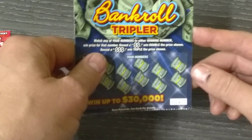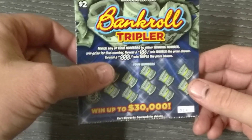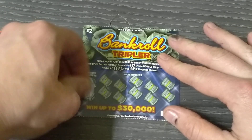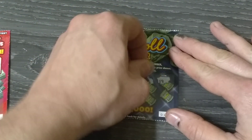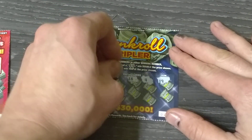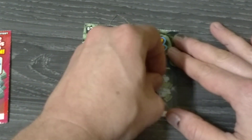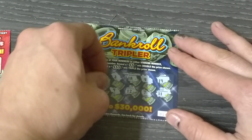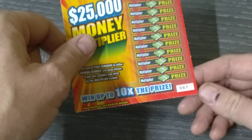Now we've got the $2 Bankroll Tripler, ticket number 14. Object of the game is match the number to the win number for the prize shown. A double dollar symbol doubles the prize, a triple dollar symbol triples it. Winning numbers are 17 and 1. We got a 19, 4, 18 — one off, two off. I feel like we'll blank on five in a row again.